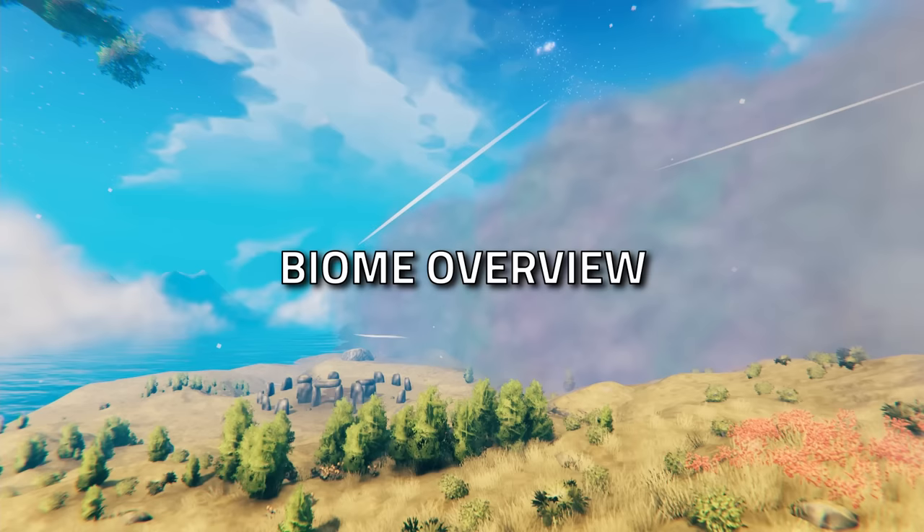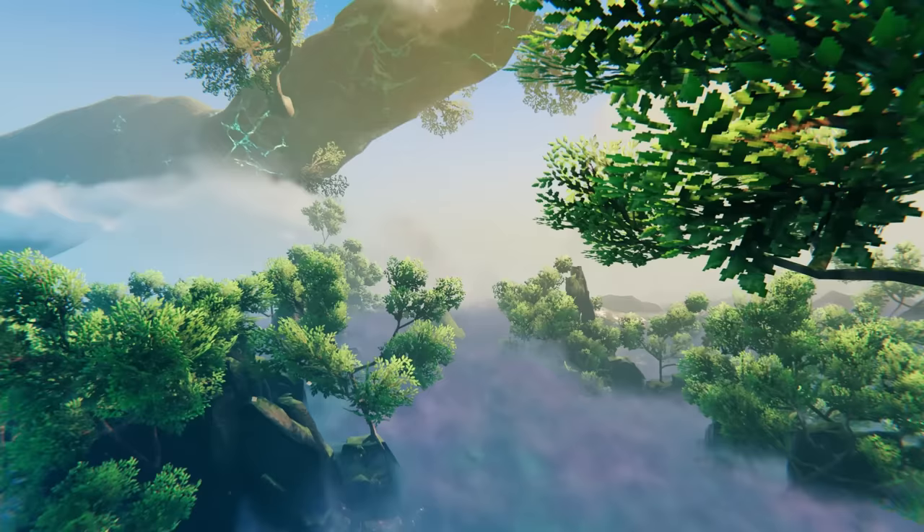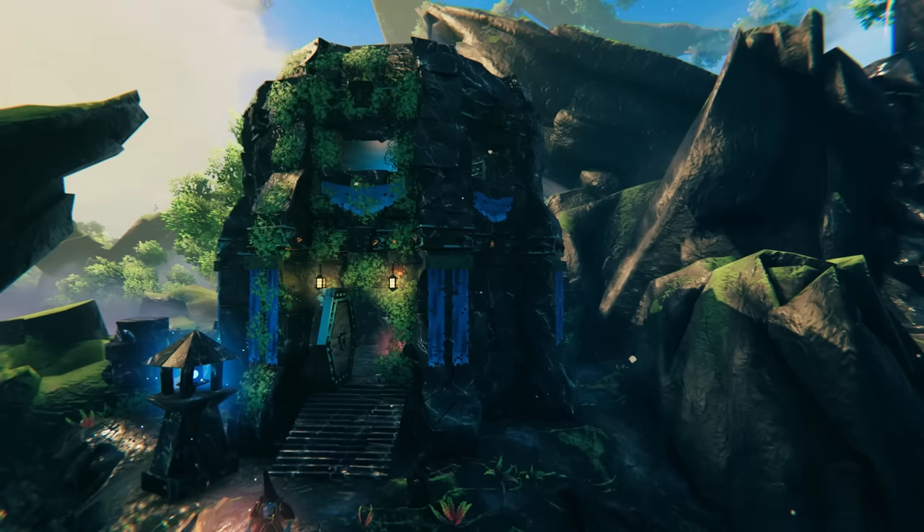The biome looks incredible. The fog wall on the outside is super cool looking and is a great way to tell you're about to enter a Mistlands when you're on the edge of the biome. The crazy mountains and cliffs are epic looking, and in general the graphics, design, and especially the architecture are just super cool in this biome — though of course it is very misty.